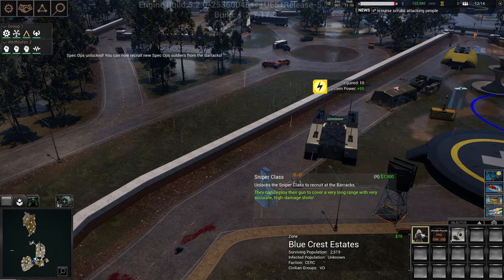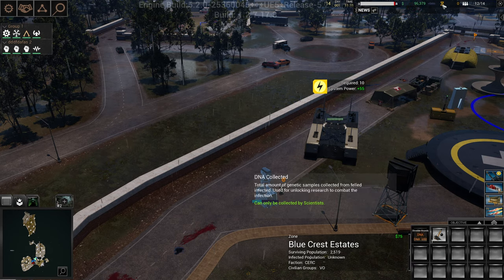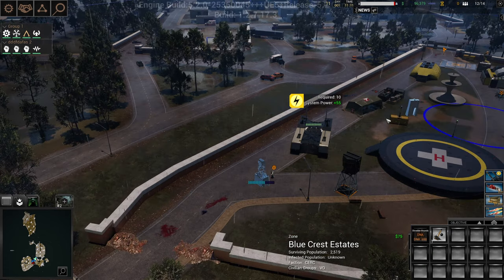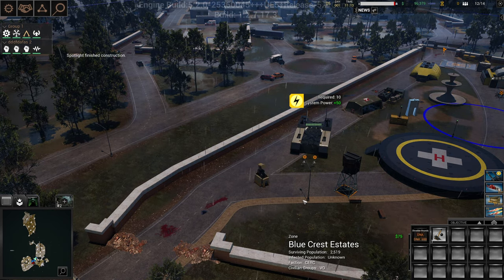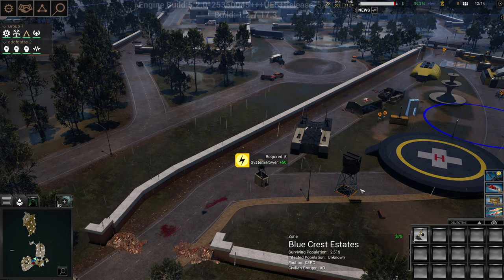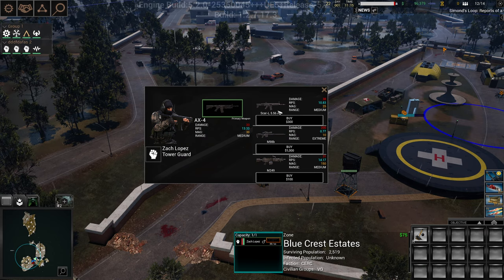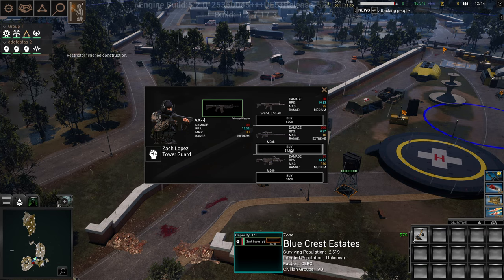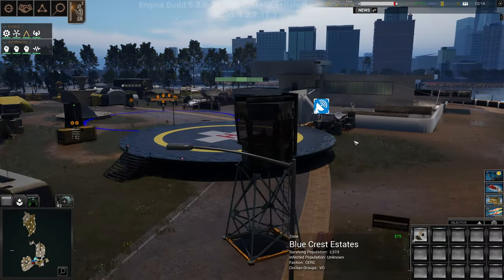The light shows how far your people can see and they'll be effective shooting within that range. Now that we have the command center down, we can create a spec ops class and a sniper class — that's so cool. Shredder rounds cost 650 DNA points, which you earn from these and from killing infected. This is the only way to kill Patient Zero — you can incapacitate her but she'll regen and keep coming back, she's invulnerable.